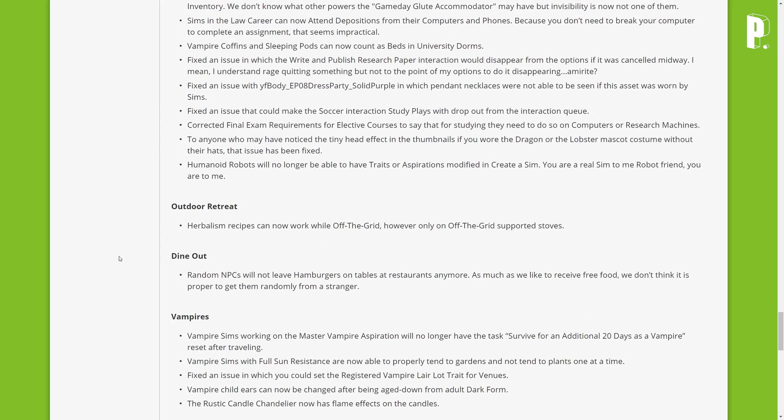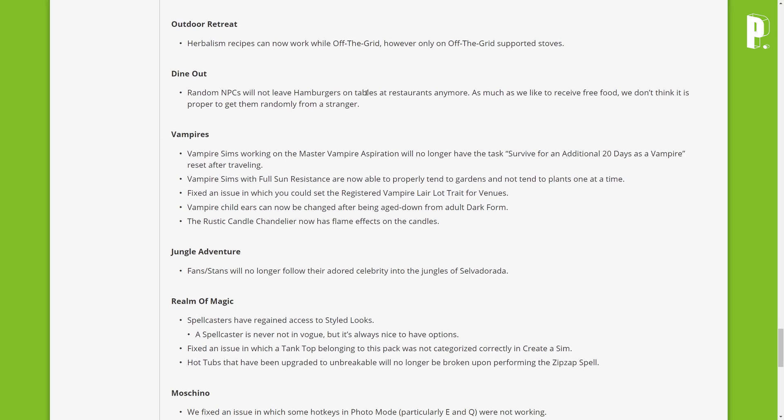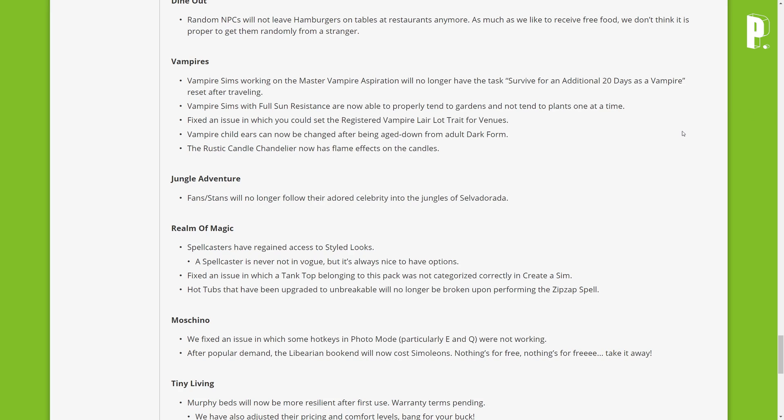Outdoor Retreat fix — the herbalism recipe can now work while off the grid, but only on off-the-grid supported stoves. Dine Out fix — random NPCs will no longer leave hamburgers on tables at restaurants. Vampires fixes — vampire Sims working on the master vampire aspiration will no longer have the 'survive for an additional 20 days' task reset after traveling. Vampire Sims with full sun resistance can now properly tend to gardens. Fixed being able to set the registered vampire lair lot trait for venues. Vampire child ears can now be changed after aging down from adult dark form. The rustic candle chandelier now has flame effects on the candles.